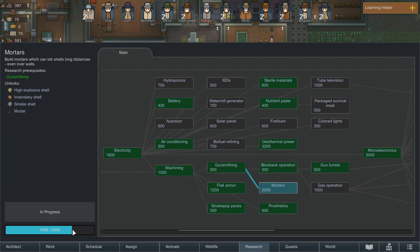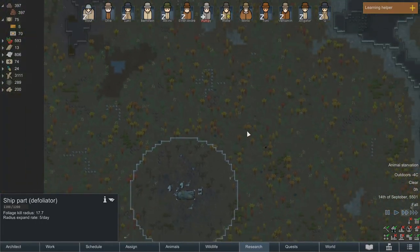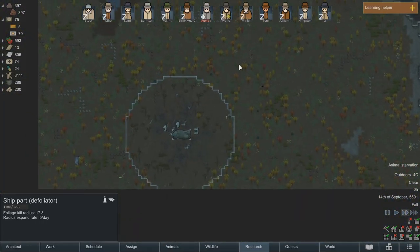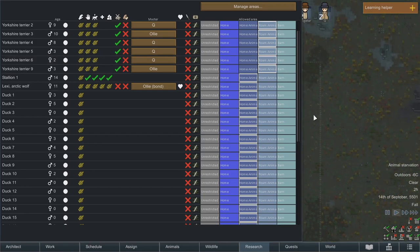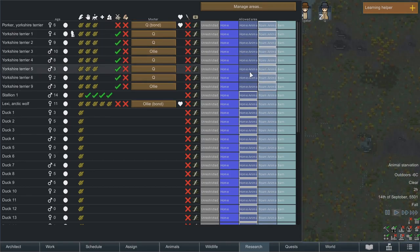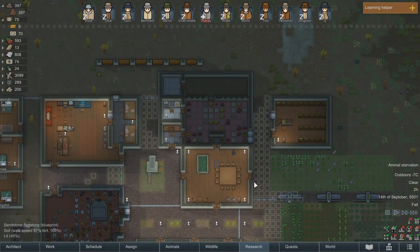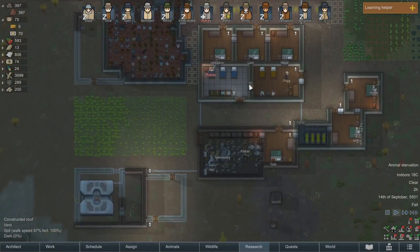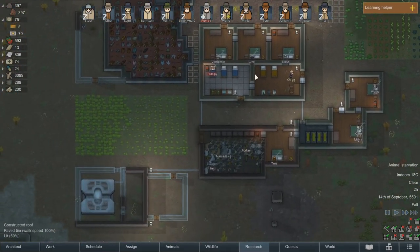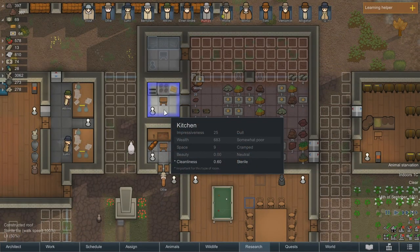It doesn't look like the radius on this is expanding too quickly. It is quite a bit bigger now. I just constantly have Yorkshire Terrier starvation, which I'm not sure how — I've put them on roam, so they can go anywhere on the map. Surely there's something on the map they can eat? I guess I might have to just let them walk through the freezer, which I don't really want to do, because I don't want the doors opening all the time. It doesn't seem like they eat anything — they just want meat or meals, I guess. The kitchen now has a cleanliness of 0.6, which is sterile, which is pretty good.